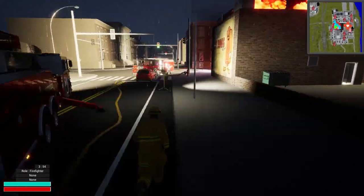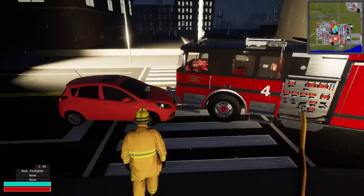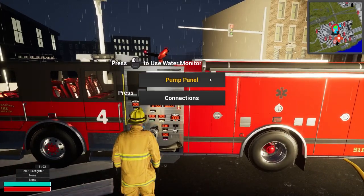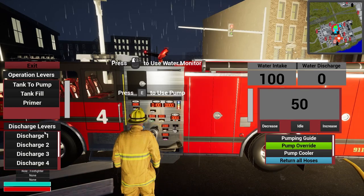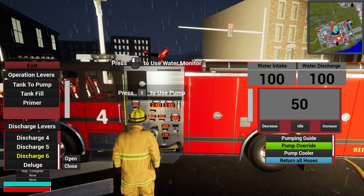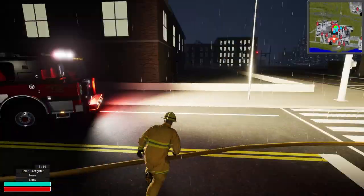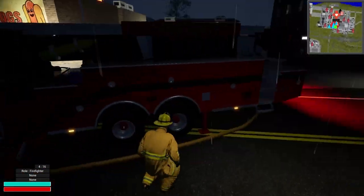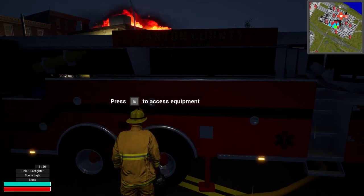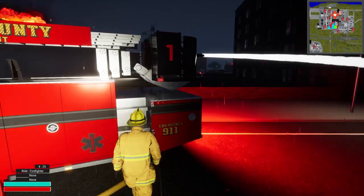Now we need to open him up and get some water going. What's going on here? It's always this AI that kills me — you never know what they're going to do. Discharge 6, right? That's what we're going for. Let's open this guy all the way. It's only 100. Man, that's really bad. Is that even going to be enough? Yeah, it is — okay, that works at least. That's much, much better.